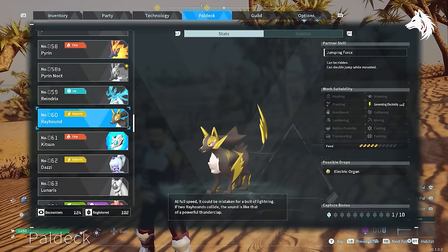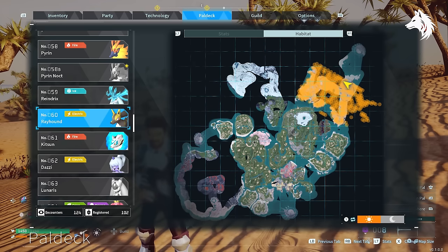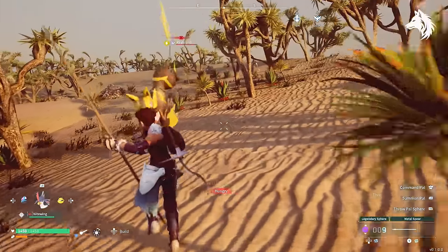At number 9 is Rayhound, located in the sandy desert part of the world map in the northeast section. All the pals here are between level 30 and 40, so it's not a mount you will be able to get in the early parts of the game.